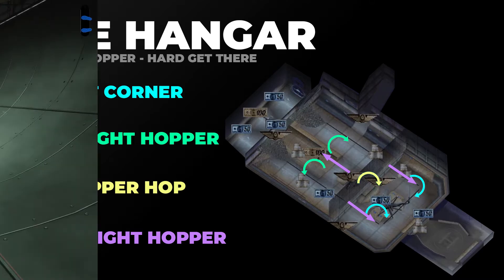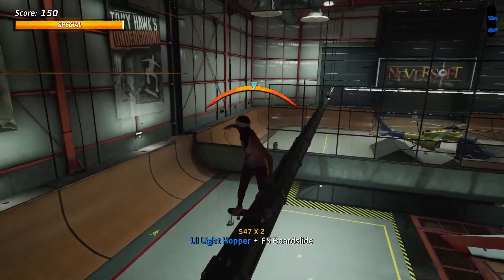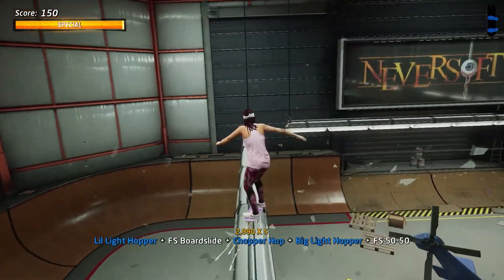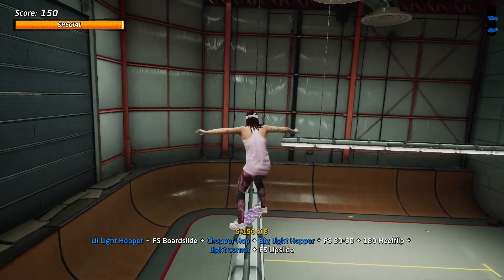Let's take a look at this in slow motion. Here we are making our way up out of the half pipe — just nice and easy, no need to boneless or anything. Then grind to get the first gap. When you jump over this gap, you get the Chopper Hop into the Big Light Hopper, and then immediately jump over and get the Light Corner. Really straightforward, and you can do it on the opposite side too.